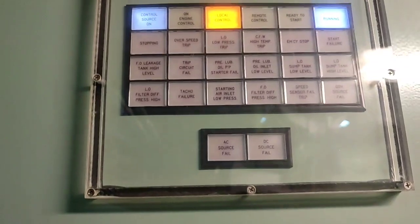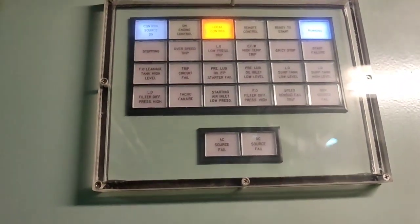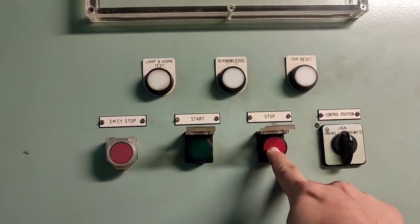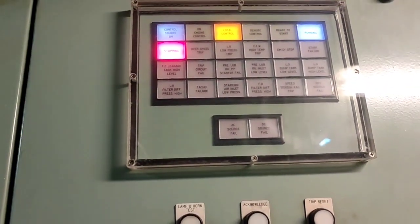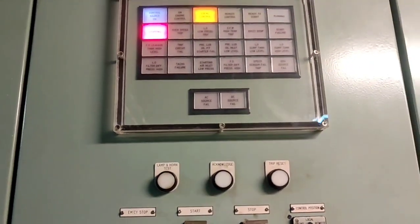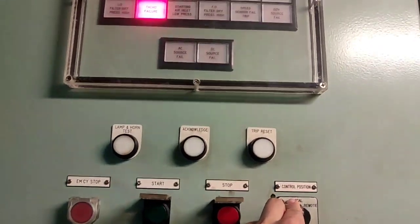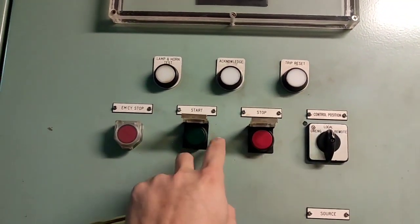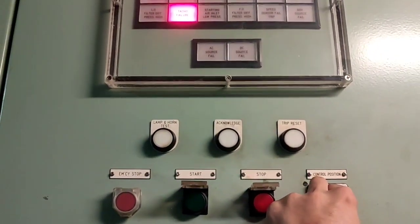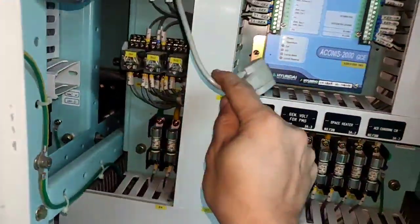We already started number two — it's running. Confirmed running. Then we will stop it and go back to the main switchboard. Stopping is good. Now changing to remote after stopping, and going back to the main switchboard. Number two generator is now stopped.